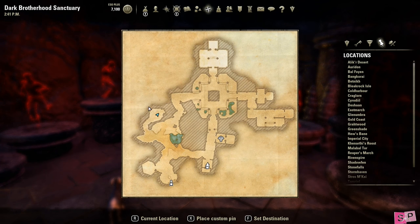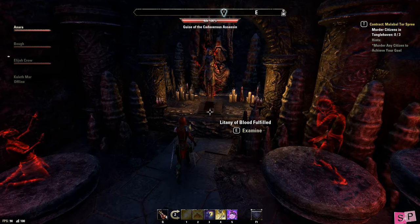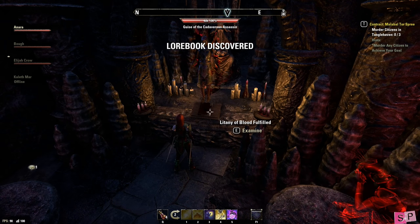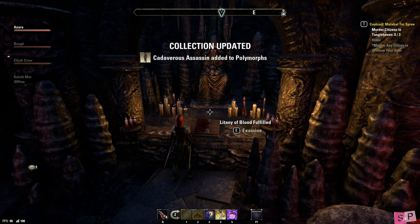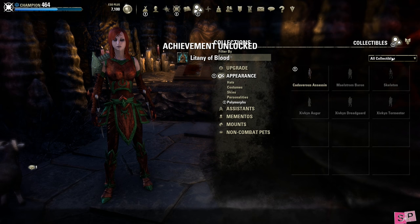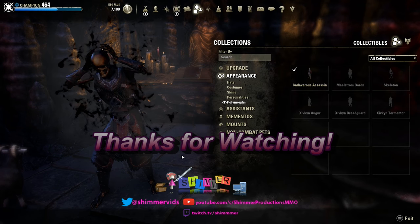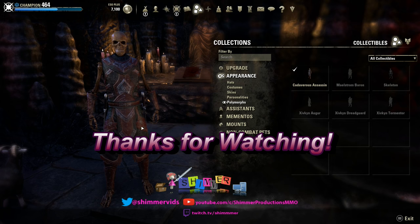Once complete, travel back to the Dark Brotherhood Sanctuary and go back over to the Litany of Blood and click on it — and you should be done. You'll receive a notification saying that you've received the Polymorph and your title will be available in your character sheet. And that's it! Thanks for watching. I hope it helped you. Don't forget to drop me a like and subscribe if you want to be alerted for new ESO content.